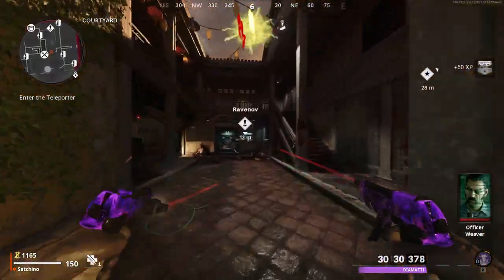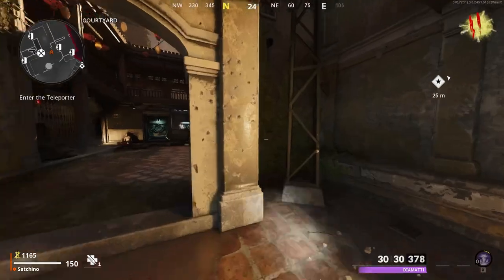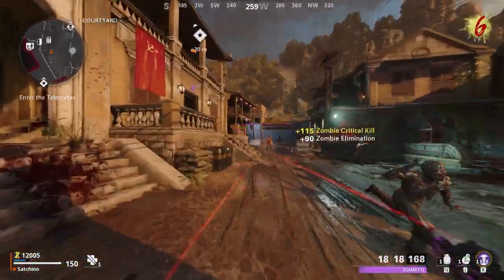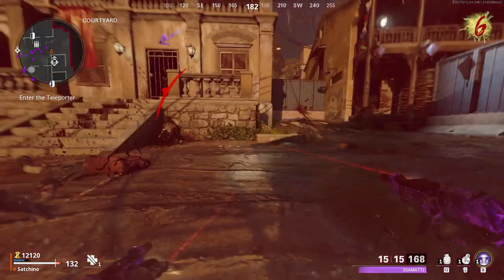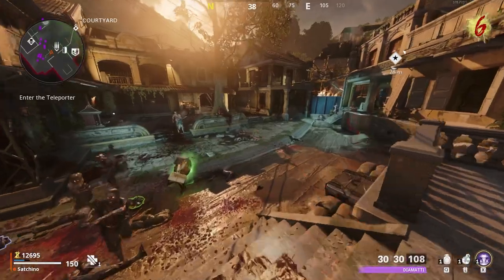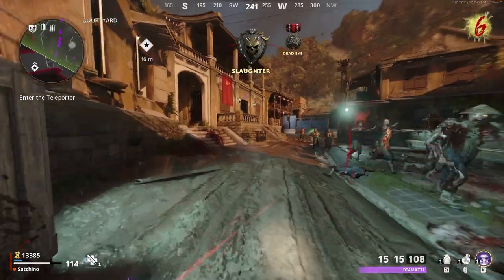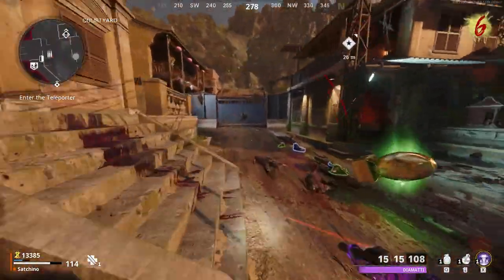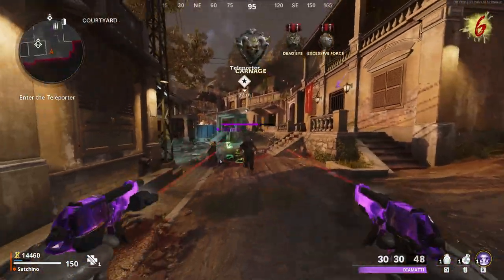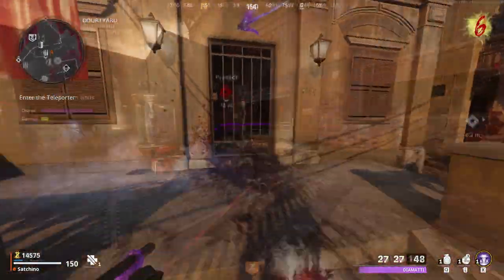Round one, and I had to turn on the Rampage Inducer — still one of the best things ever added to zombies, and something I beg returns in future games, whenever that may be. I stuck around in the starting room for the first few rounds to gather some points and also get a feel for the gun. The Diamati early game — it's kinda nuts. Super high fire rate, great magazine size, and pretty decent damage when starting with Purple Tear. Straight out the gate I was doing 100 damage to non-crits and upwards of 700 damage to crit hits.